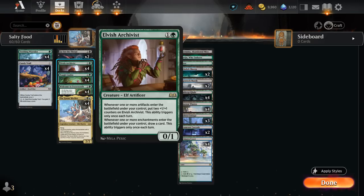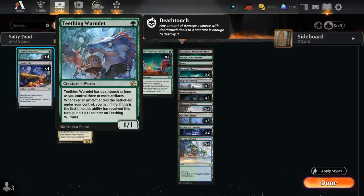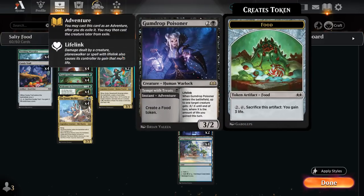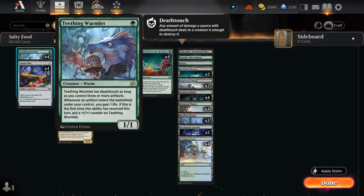It's important to keep in mind that even though Archivist only triggers once each turn, we can potentially enable both Archivist and Wormlet during the opponent's turn thanks to our instant-speed food maker, Gumdrop Poisoner. For a single black mana it can tempt with treats and create a food token, so keeping that instant during the opponent's turn can sometimes make a big difference — generating two more +1 counters in a turn cycle, or giving Wormlet deathtouch at instant speed.